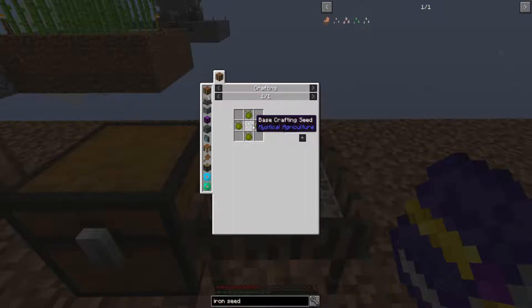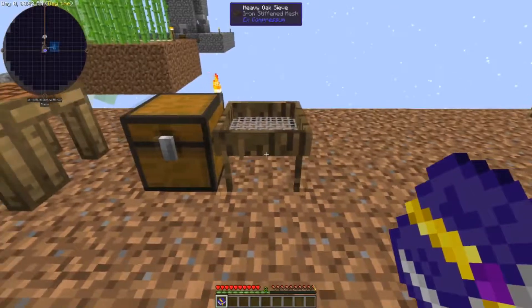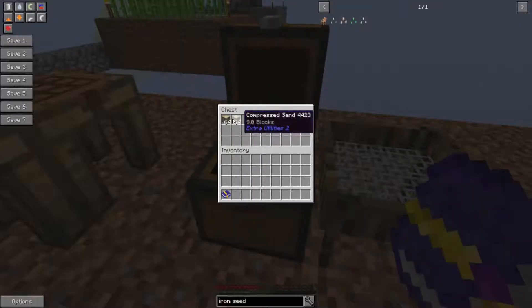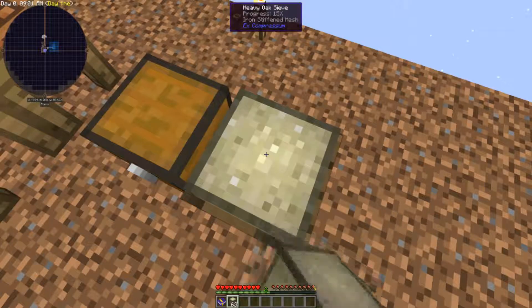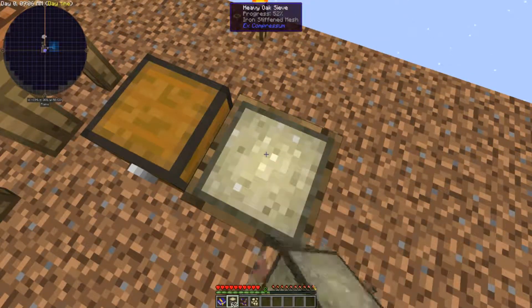In order to craft the basic crafting seed, which is what you need to make the different tiers, you need something called a prosperity shard. In order to get that, I'm going to demonstrate here with this Iron Sifted Mesh heavy sieve. You don't have to — you can use a normal one, as long as it's Iron Sifted Mesh in a sieve, whether it be heavy or normal. The heavy one allows you to use nine blocks at a time, so it's a bit more efficient. However, you have to load a prosperity shard.